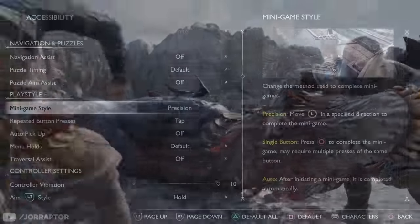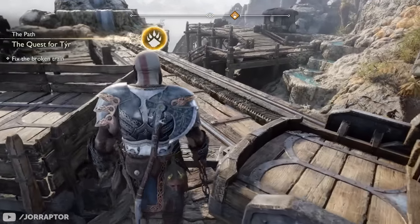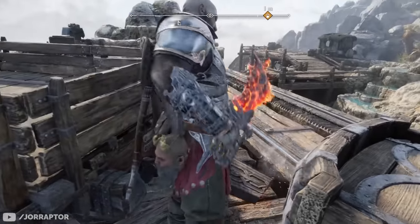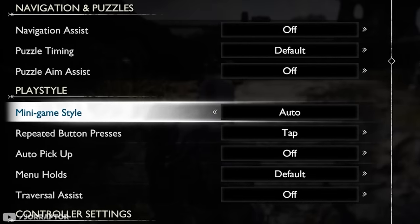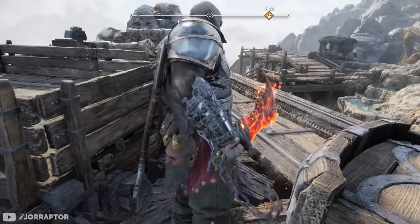You can also choose to skip some of the smaller object interactions that require a button input — like where Kratos needs to cut off part of a train very early on in the game. Normally you have to push the left stick down, but by changing the mini game style option from precision to auto, you don't have to do anything and Kratos will just instantly perform the action.